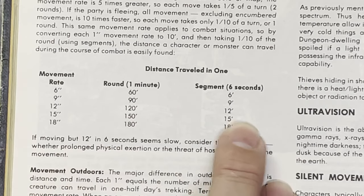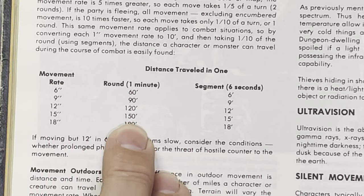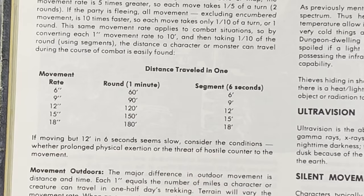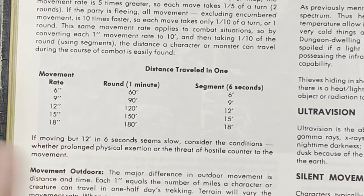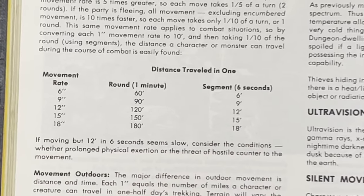Movement rate 12 equals 120 feet per round. Rate 15 equals 150 feet in the whole minute, or just 15 feet in that segment — that's a 6-second segment. And a movement of 18 — a big creature — means 180 feet in a round, but still only 18 feet in that segment.